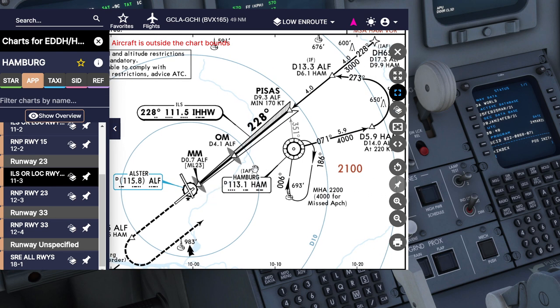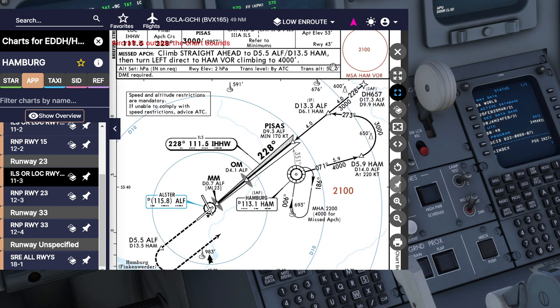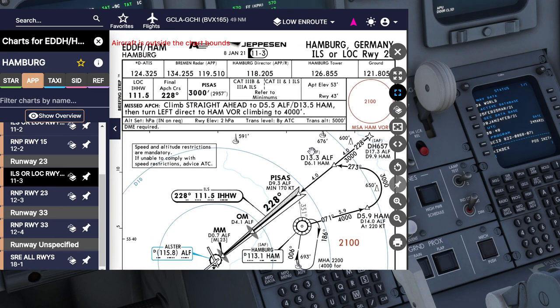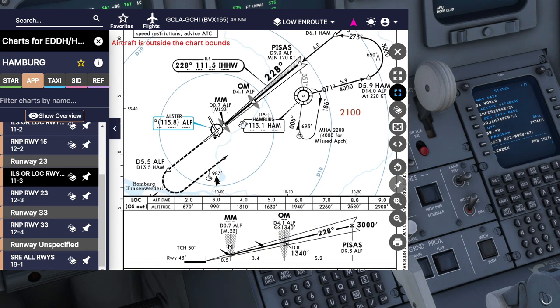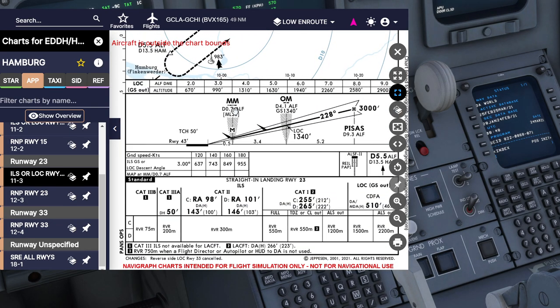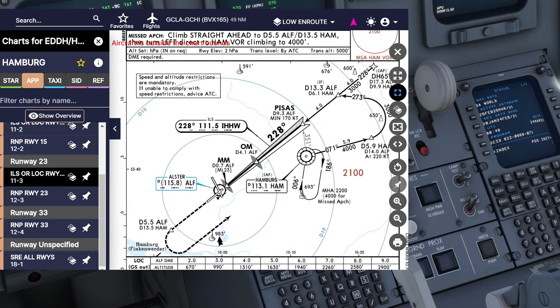We also need the Hamburg VOR in case of a go-around for the missed approach. There's a transition altitude of 5000 feet on the charts, though on VATSIM the ATIS might differ - they might say 6500 feet for example - but we'll use the data as shown on the charts today. So let's go ahead and put all of that into the aeroplane.